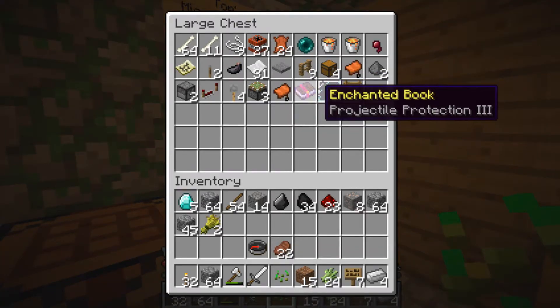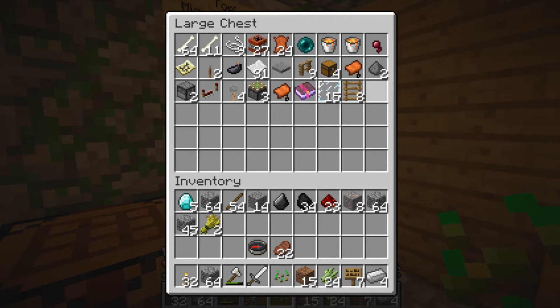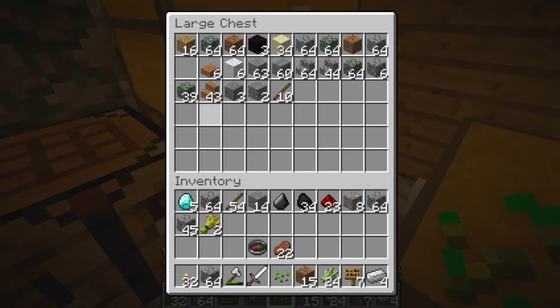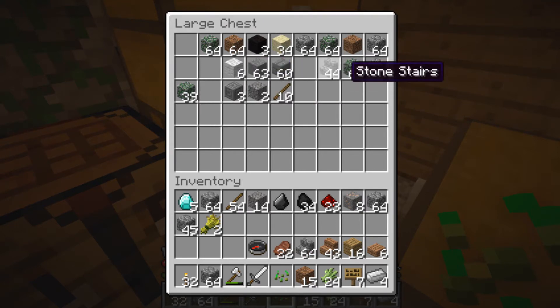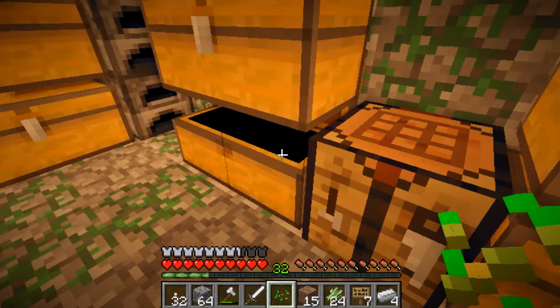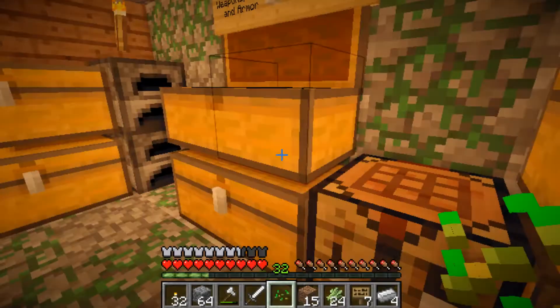I figured out what enchanted books are for, so that's cool. Projectile protection three — obviously that's going to go on a chest plate once I get more diamonds. So what do we want to build first? Let's make some chiseled stone bricks — I'm going to save those because I know I'm going to want them for something. Let's put those diamonds away before we die and lose them. All right, let's go upstairs.